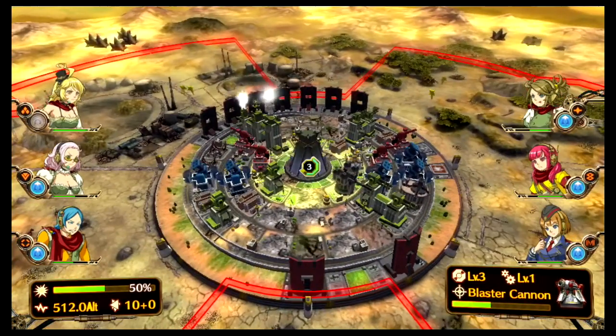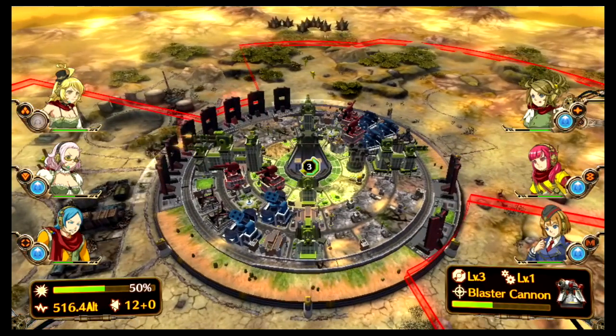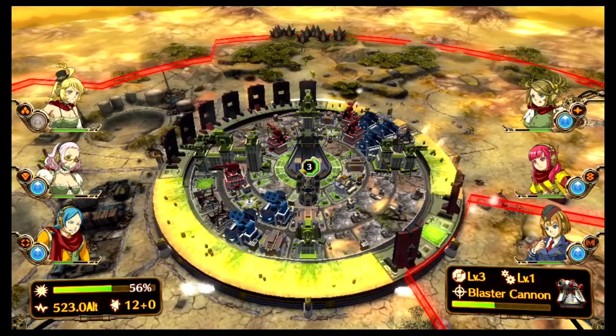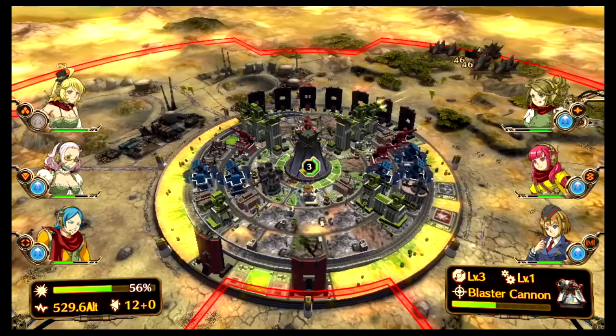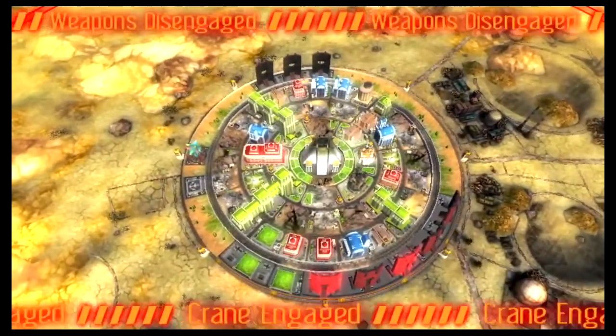In Aegis of Earth, you control a city at a time and twist rows like a dial to mix and match your arsenal against incoming aliens. What building resides in each plot is up to you. You're free to fortify them and switch them up, with a bonus for vertically aligning color-coded buildings.